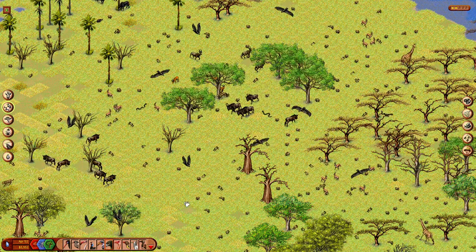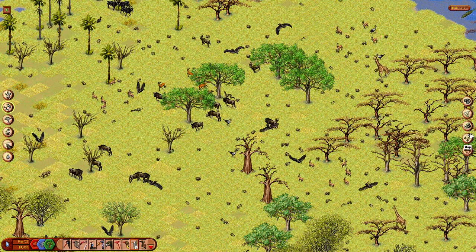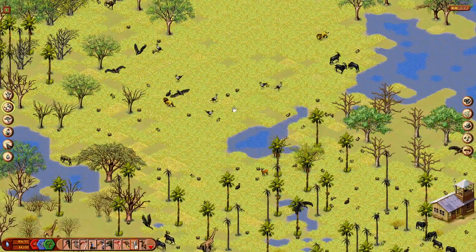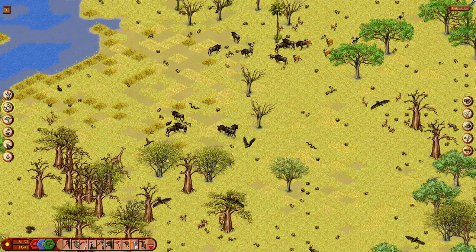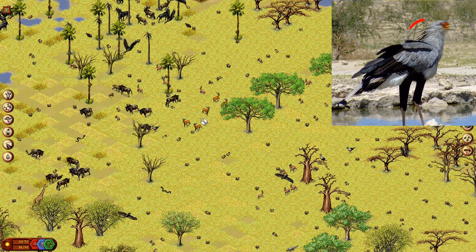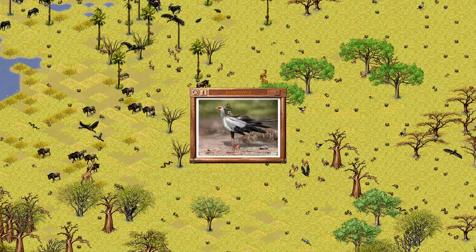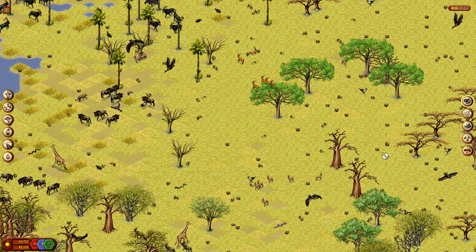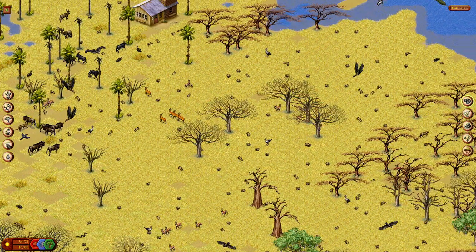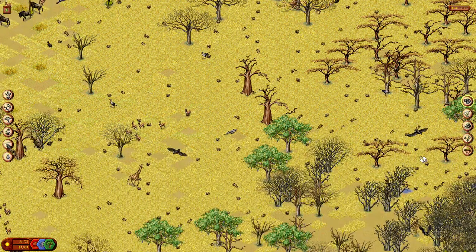We're going to bring in the secretary birds here as well — Sagittarius serpentarius. The secretary bird referring to the quills that you can see on the head, kind of like a whole bunch of pens stuck behind one's ear. So a very forgetful secretary, but the secretary bird nonetheless.